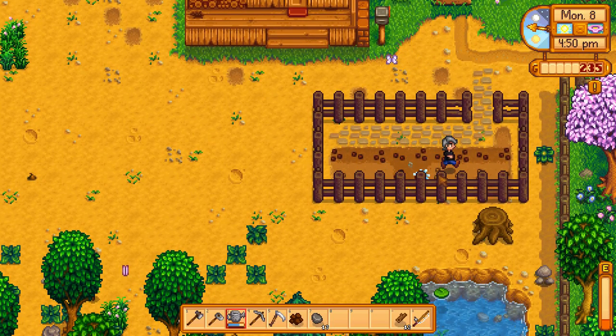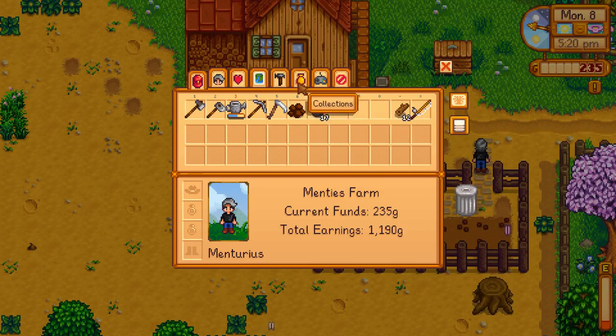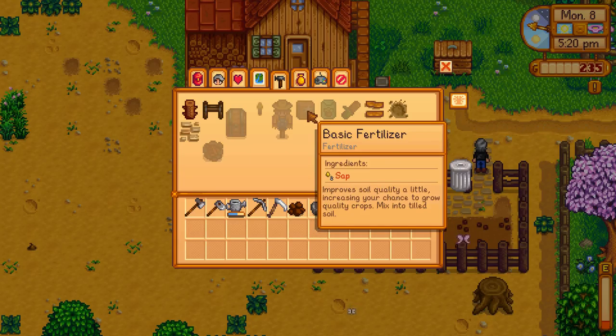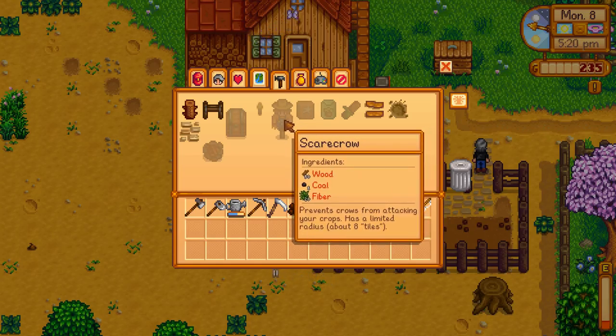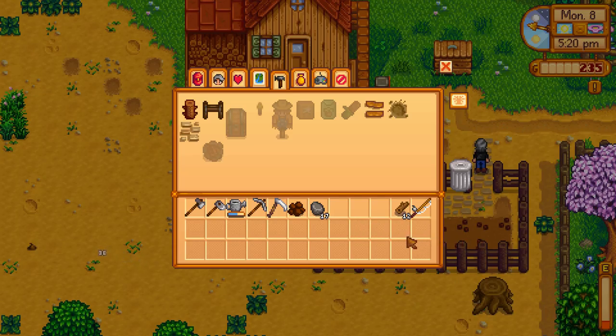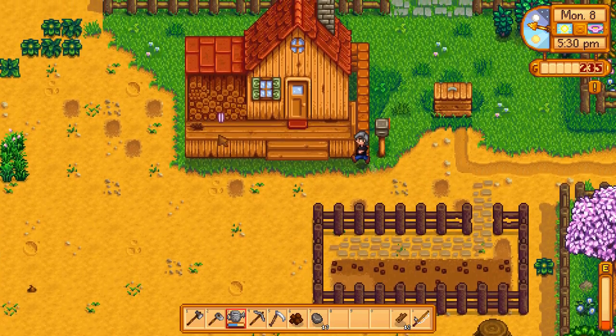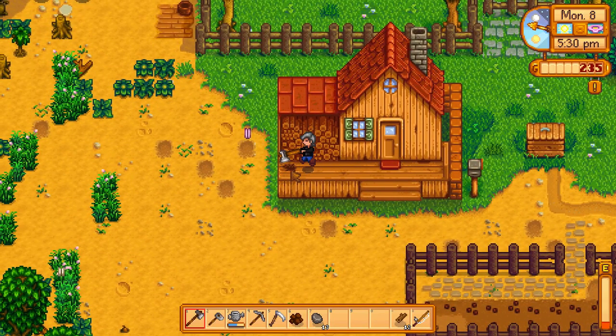The problem with the fence is that it's hard to see where the plants are and where they're not. One, two, three, four, five, six, seven, eight, nine — so I should have got eighteen and I'm missing one. There's fertilizer — let's see what that does. Basic fertilizer, improve the soil quarterly, a little increasing your trend to grow quarterly crops. Maybe I should have done that before. Prevent crows from attacking crops, has a limited radius of 8 tiles. Maybe I should have placed one — I'll place one in the next plot.